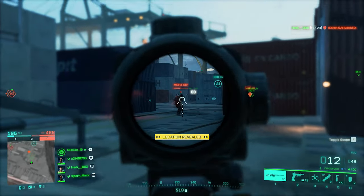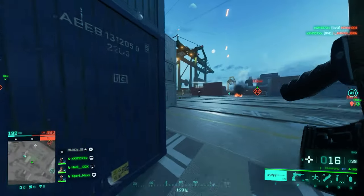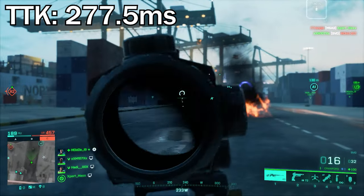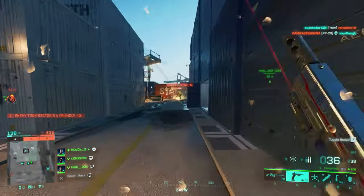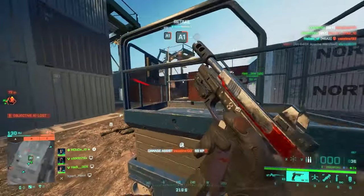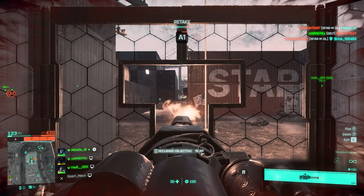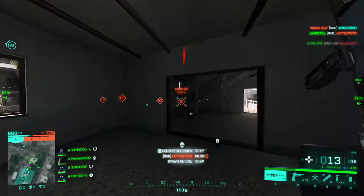At number two we've got the infamous SVD Dragonov — an iconic weapon not just in Battlefield or video games, but in the entire world. Reliable, accurate, and old enough to have seen many real-world battles. The TTK is 277.5 milliseconds, a huge leap from the M39. This thing just hits hard — you can feel those 7.62 rounds penetrating the target. Unlike the M39, it's powerful even at long range, though the recoil just feels off. For the setup, use the Warthog compensator, Cobra grip — no laser sight needed — and a bipod. For ammo, only standard issue is available. Sights: Bravo 3x and the PSO-1 M3.